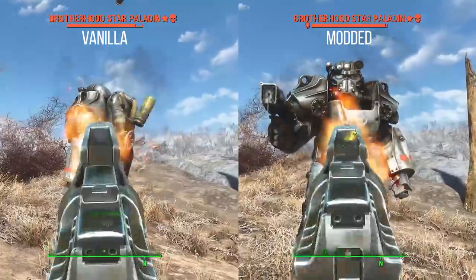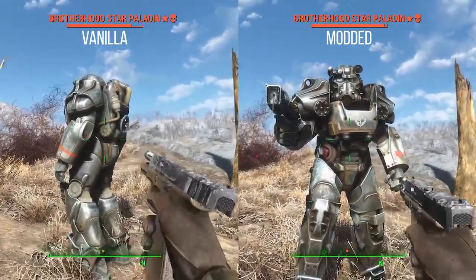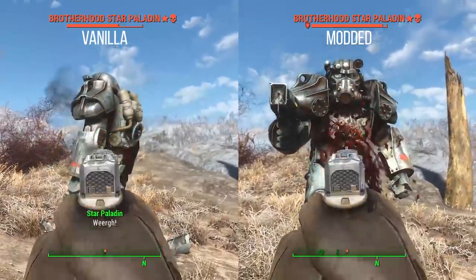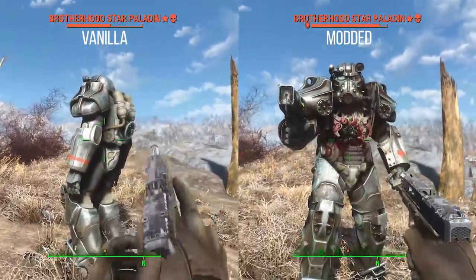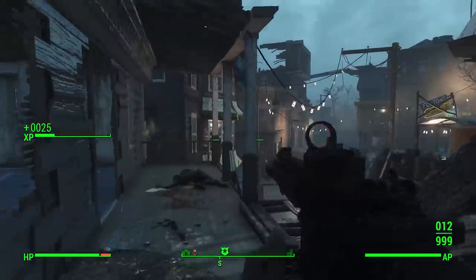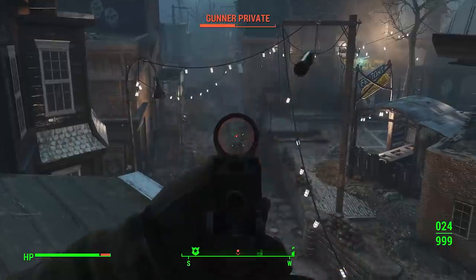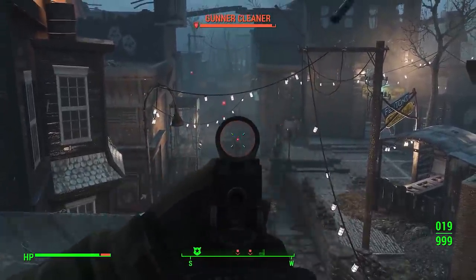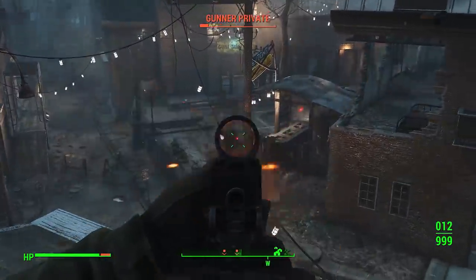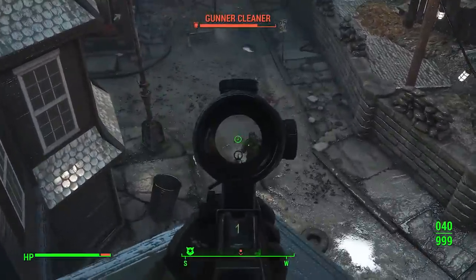Comparing vanilla Fallout 4 versus with this mod — as I attack this Brotherhood soldier, I do significantly more damage in vanilla because I'm not piercing through his damage threshold. Overall, this makes it so if you or enemies have very heavy armor and you're not piercing it, you'll notice. Sometimes you can two-shot one enemy but the next one takes much longer because they have a higher damage threshold, and you'll have an icon pop up on screen if you're not piercing them.